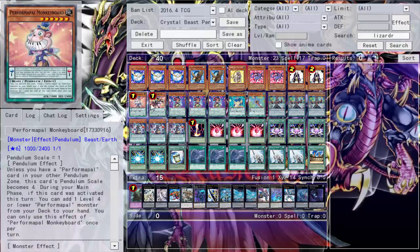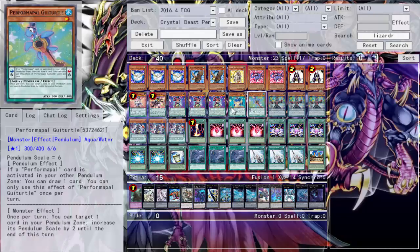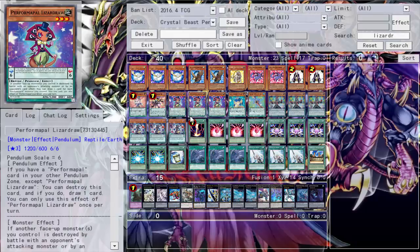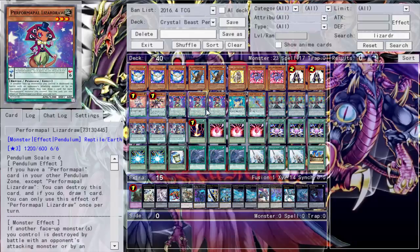One Monkey Board, one Scorecard with Joker. Three Lizard Draw because it's an upper scale, its pendulum effect is really good, and its monster effect is great too — Lizard Draw is just an overall great card. We also have some rank three plays. One Swing Cobra because it's searchable with King of the Feral Imps and is a lower scale. One Guitar Turtle — I can't do much with it outside the pendulum zone, but Lizard Draw I can pendulum summon and do things with.